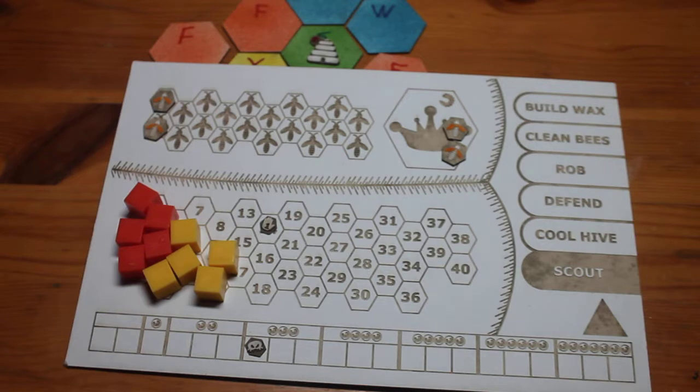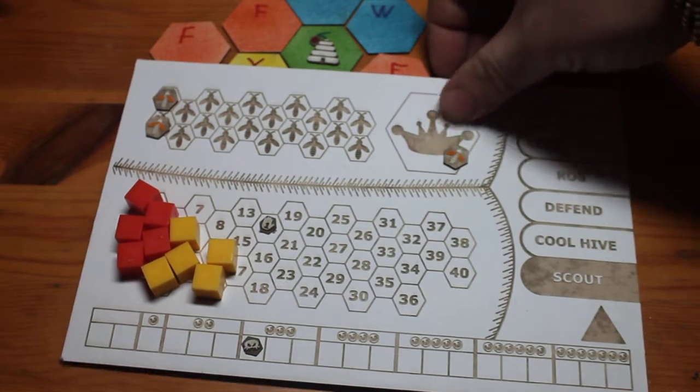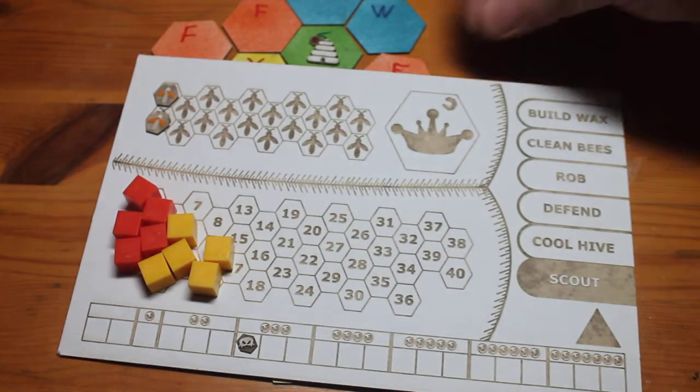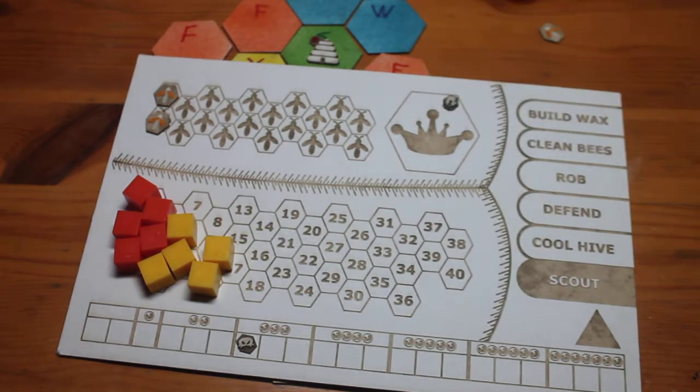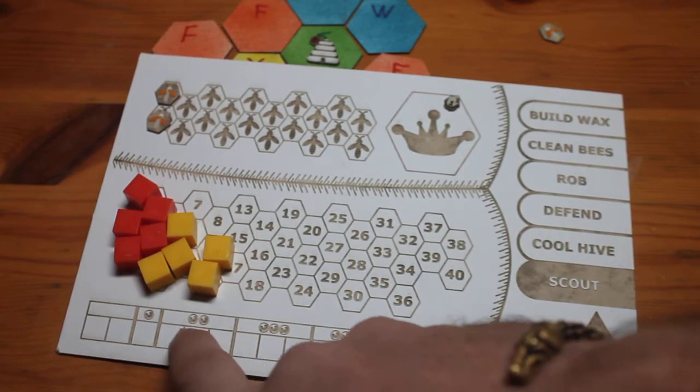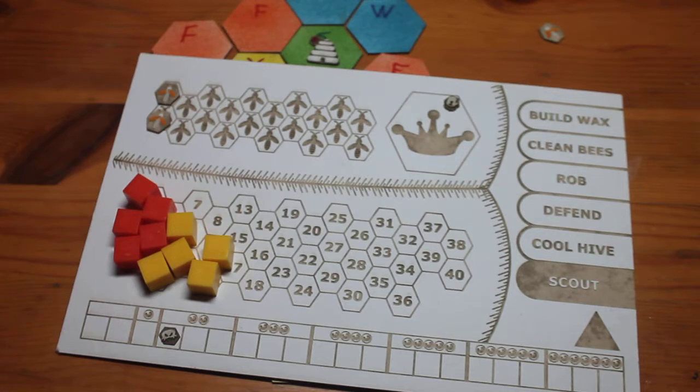When you swarm you have two options, which I will cover with the map in a second. One last thing to do with the hive is that you are going to place a skip brood token on your brood marker on your queen. This is a reminder that you will not hatch any new bees in the next turn. You also have two options for disease depending on whether you stay in your location or change it. If you stay, your disease is reduced by half rounded down — in this case three points. If you choose to go to a new location, your disease is reduced to zero and taken off the board.